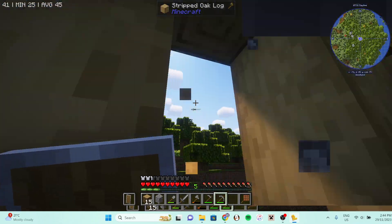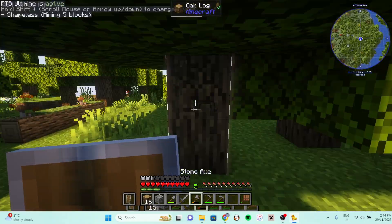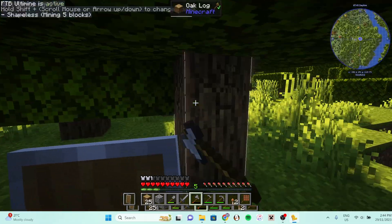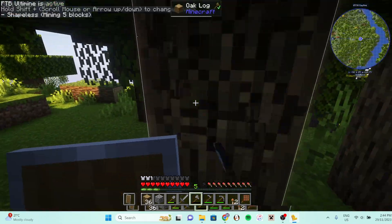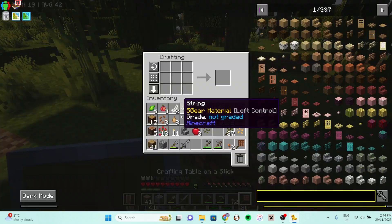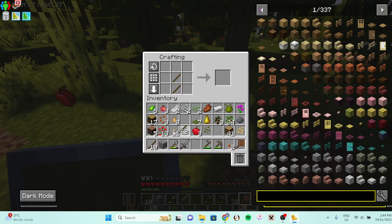I'll just put trapdoors in here for now since I don't have any glass and sand. Getting some more wood. At least I remembered I have my trapdoor on a stick. Oh, I don't have any cobblestone there.